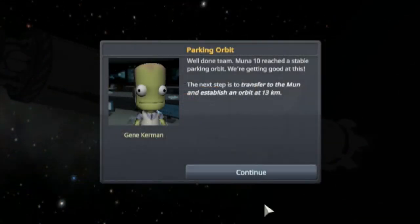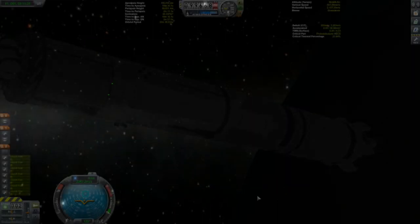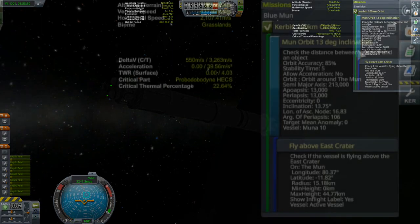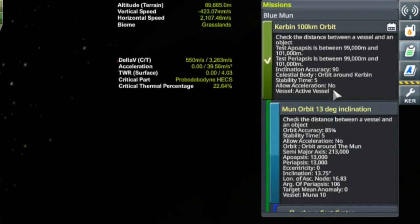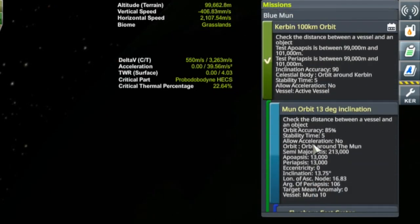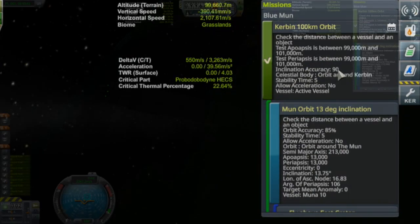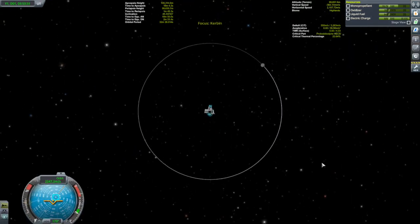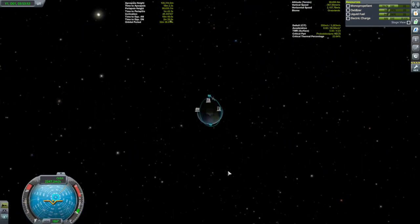Parking orbit. Well done team — Muna 10 reached a stable parking orbit. We're getting good at this. Next step is to transfer to the moon and establish a 13-kilometer orbit. Gold's not in the cards. I wish the game would give you feedback — it says you achieved your orbit, which is great, but it tells you nothing about whether you achieved the accuracy. It says inclination accuracy is 90, but that just tells you your inclination can be whatever you want — not really useful information.